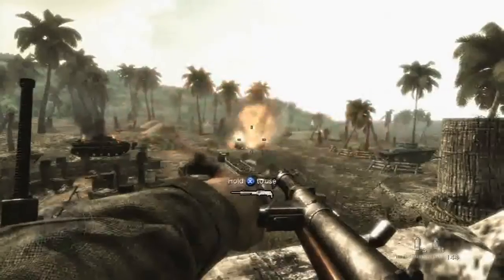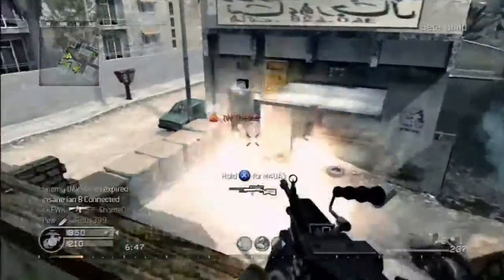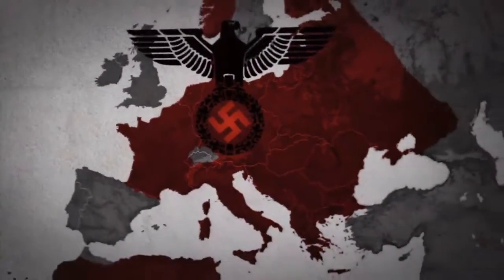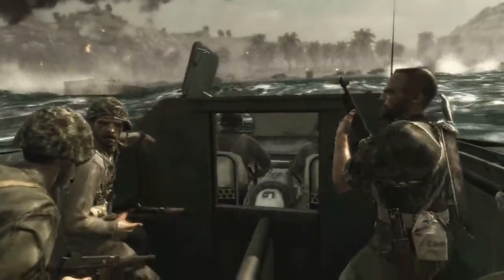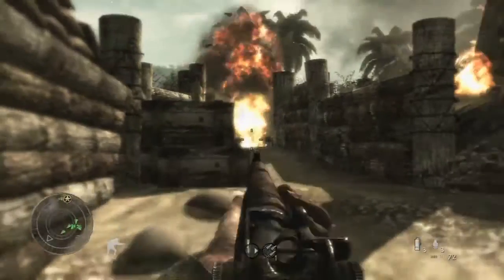The Call of Duty franchise has always been solid, but with last year's release of Modern Warfare, the conflict was brought into the present day and sales skyrocketed. Activision is rewinding the clock and taking the fight back to World War II with Call of Duty World at War. It's built on the same tech that powered Infinity Ward's smash hit from 2007, but an engine does not a game make.